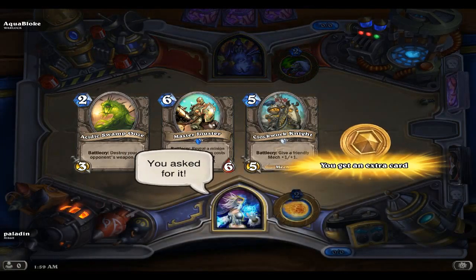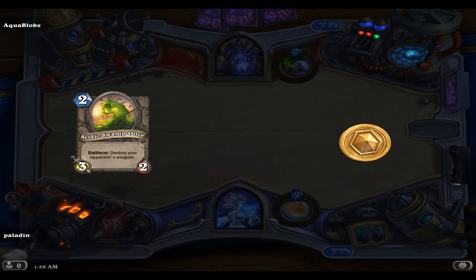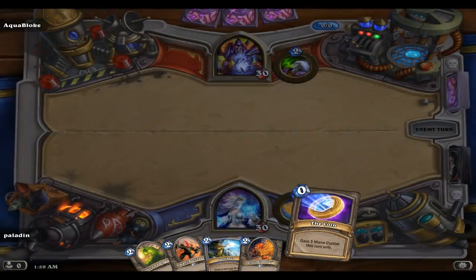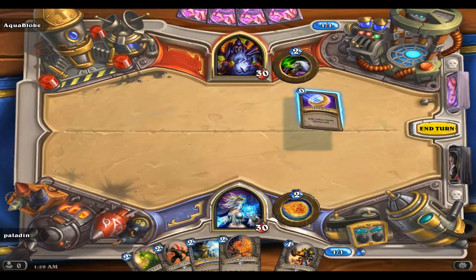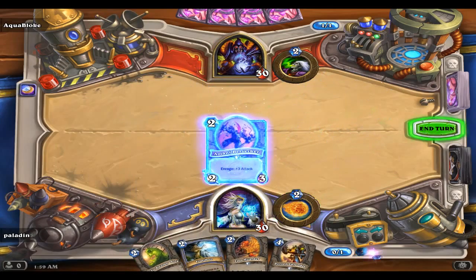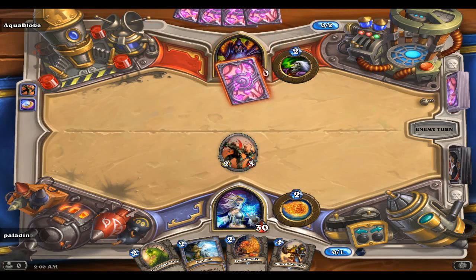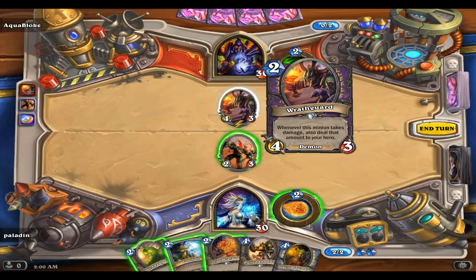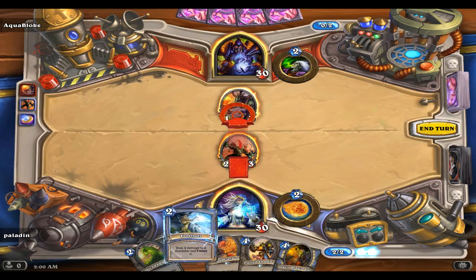Okay, warlock. Master Jouster again - all three of you can head back to the deck, and that is a much better start. I don't really have high hopes for this arena run - my best arena run of all time was a five and three, so maybe I can get six wins. Wrath Guard: whenever this minion takes damage, also deal that amount of damage to your hero. Well, let's make this easy.